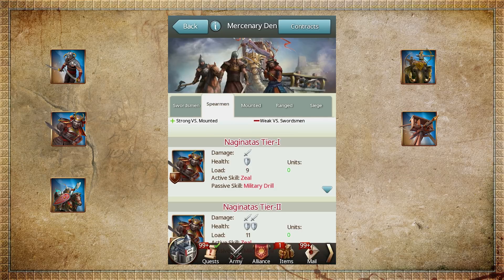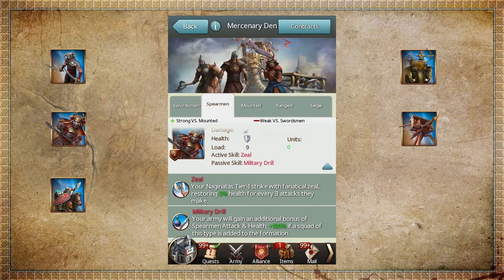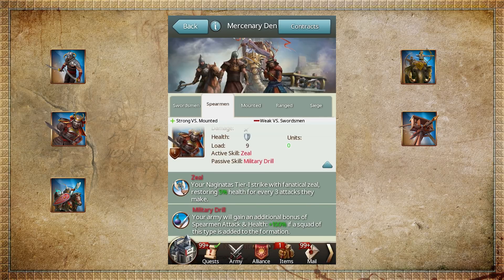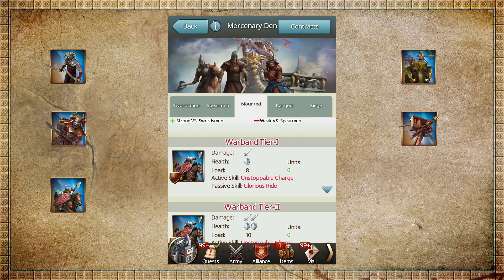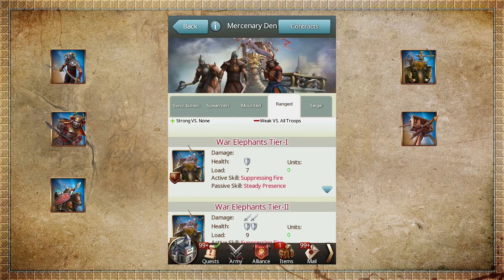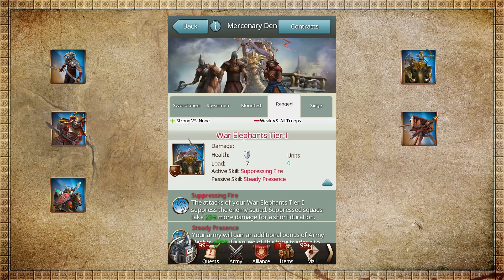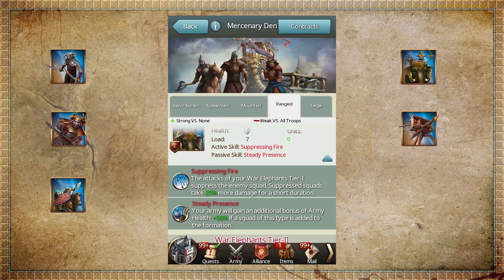Or you can hire the Naginatas, who specialize in spear combat to restore 5% health for every three attacks they make with their Zeal active skill. Or the Mighty War Band, which are mounted units. Or why not the War Elephants? They have the Suppressing Fire skill, which makes enemy units take 25% more damage.